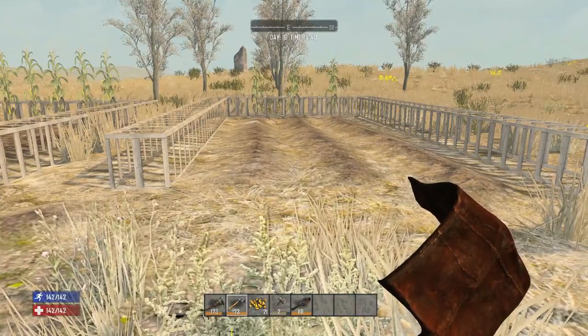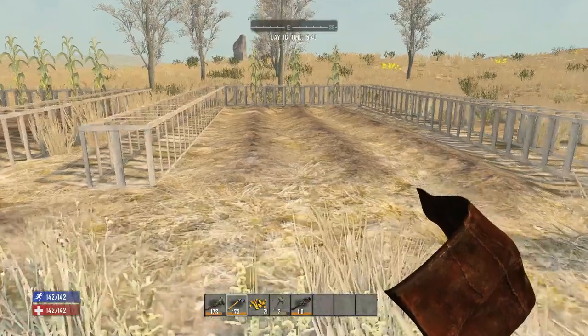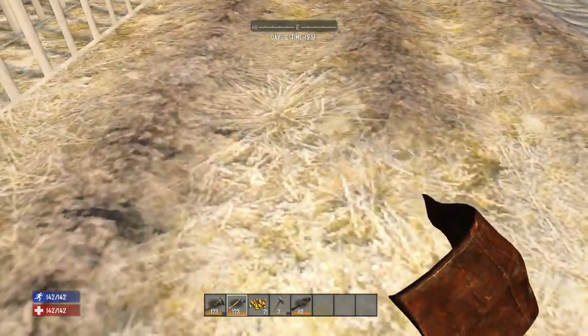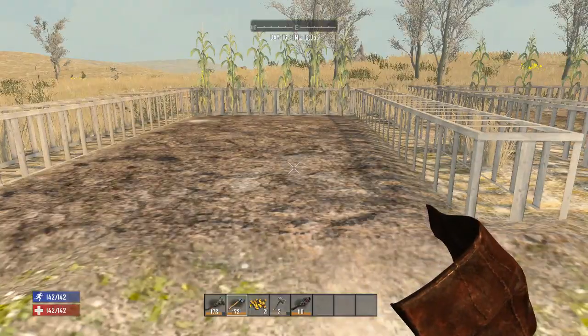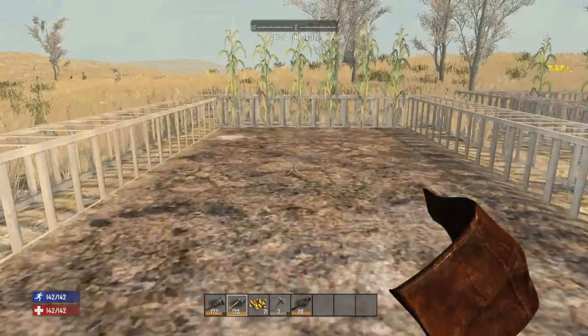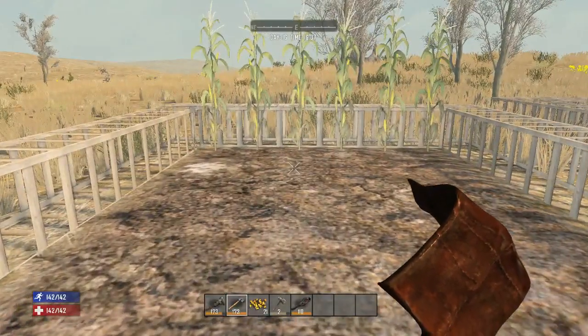Then we'll need to till the soil, and you've got two basic choices. We can either till the soil in rows like this, where you skip every other square so it looks nice and pretty. But the better option would be to till every square like this, so that you'll be able to harvest 100% of your field.